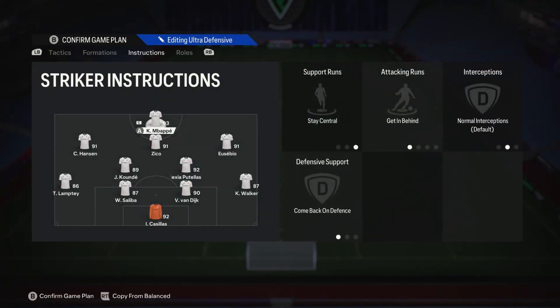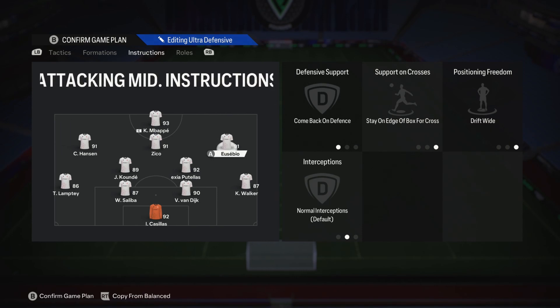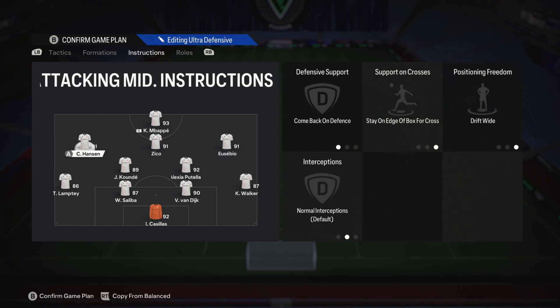Instructions on our striker: I've moved Mbappe up front because I want pace — stay central, getting behind, but come back on defence. Zico is on come back on defence, stay on the edge of the box. Eusebio is on come back on defence, stay on the edge of the box, drift wide. Hansen is the same — come back on defence, stay on the edge of the box, drift wide. Purely to give us that width.